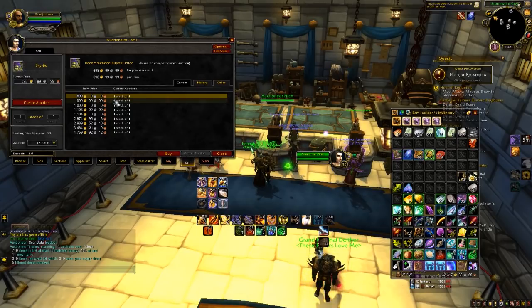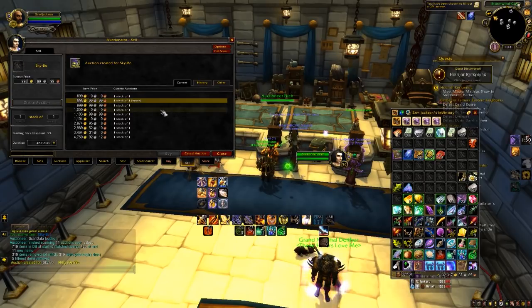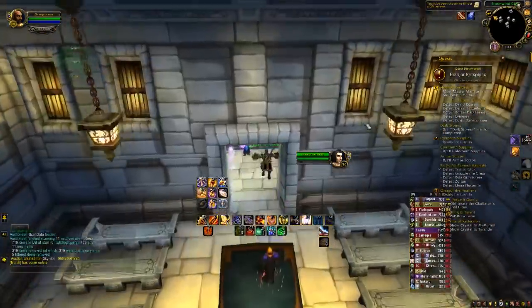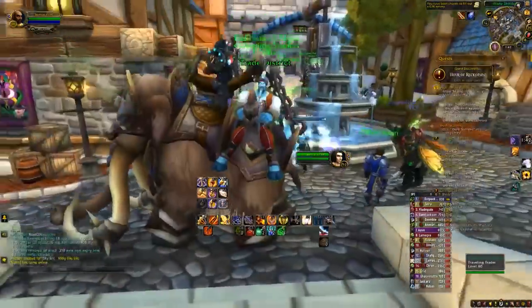I should have checked the price on this realm. But I am on a much more popular realm here and Wildhammer isn't super popular. Just know that the prices are going to change. I'm going to sell it for $9.98 because I have faith. And that is how you can transfer gold from one realm to another. Just make sure you check the prices like I didn't, and you should be okay.